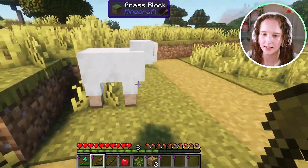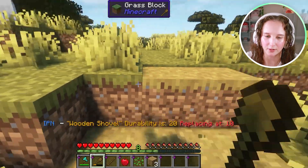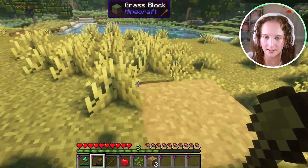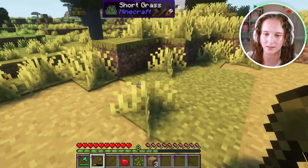The only thing is you can't have any grass or anything on the pathway, so just be mindful of that, but you can absolutely work around it. And yeah, it's super easy, and it just adds a nice little look to your builds. That is how you make a pathway in Minecraft. I hope this video was helpful, and I'll see you guys again next time. Bye, guys!